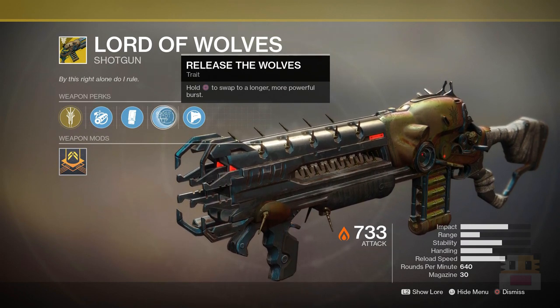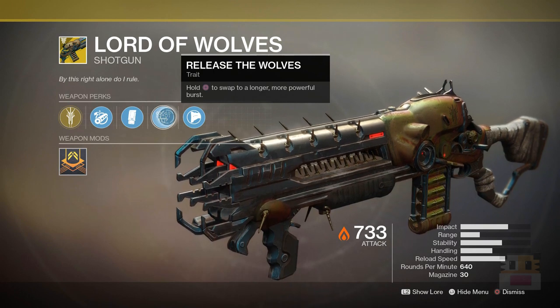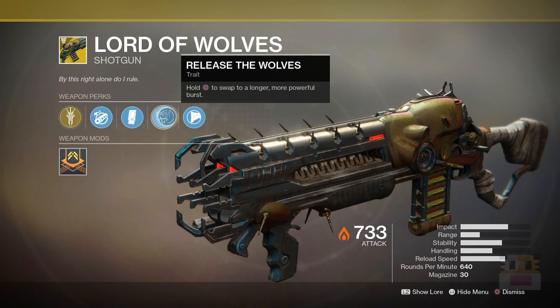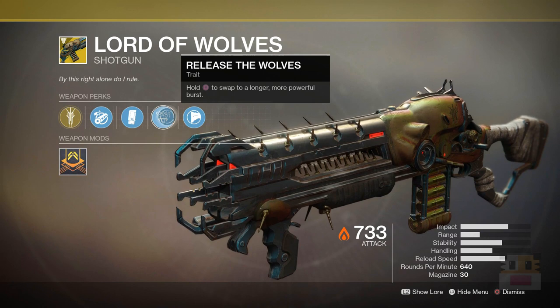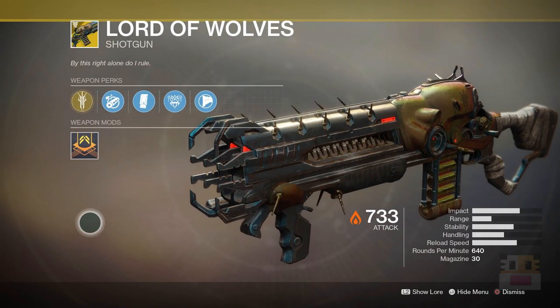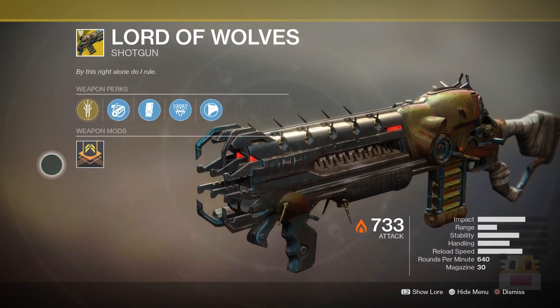Instead of shooting five shots per burst, it shoots ten shots per burst and does more damage with each shot, which is what made it really powerful in the Crucible. Since then, they've lowered the amount of ammo you can get from scavengers for this weapon, so you can't get a ridiculous amount — where every time you kill somebody, you get way more ammo than you actually use. They also made it so that the damage increase isn't as significant. Overall, I would still say it's a pretty decent weapon to use — still easy and very effective, but there are definitely a lot of other weapons people are using these days.